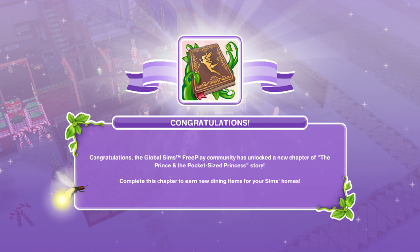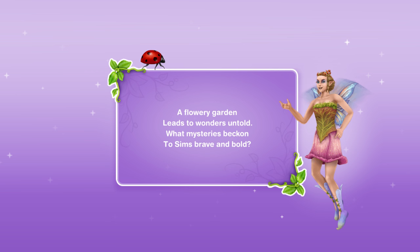As we move along the community goals, we are going to unlock different chapters which will unlock different parts of this quest. So go ahead and get started. It says: A flower garden leads to wonders untold, what mysteries beckon to Sims brave and bold.